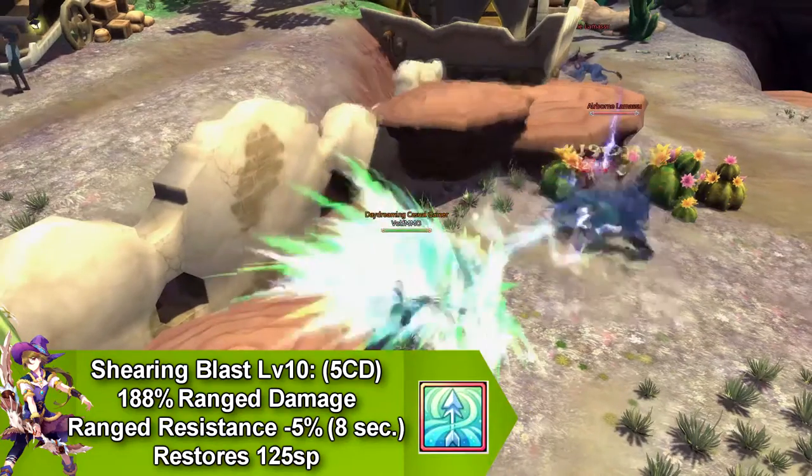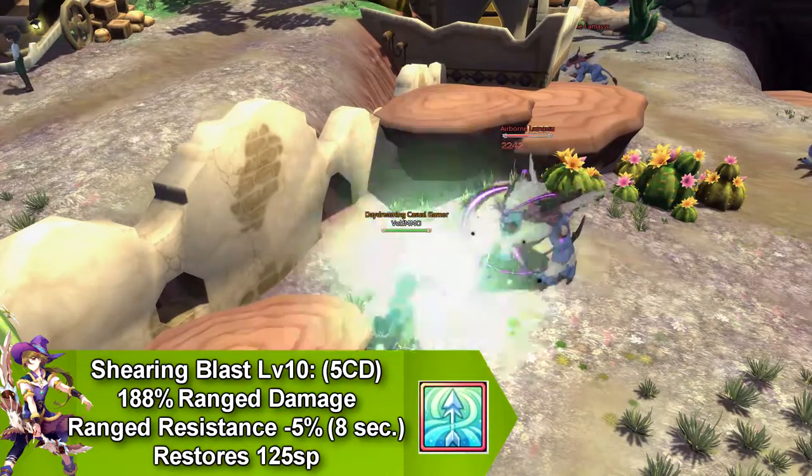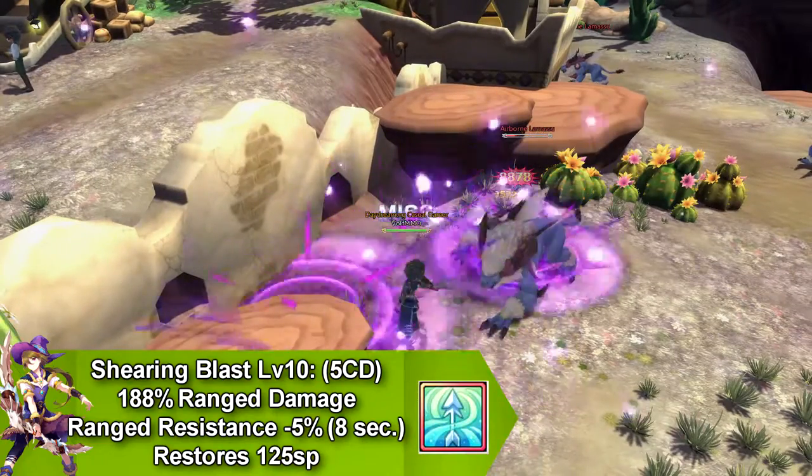Our next move is called Shearing Blast, which reduces range resistance by 5% and only lasts for 8 seconds, and this skill goes on cooldown for 5 seconds and restores 125 SP.